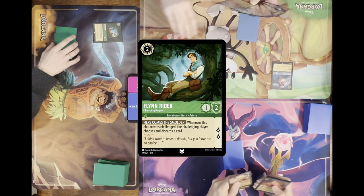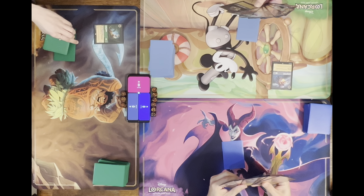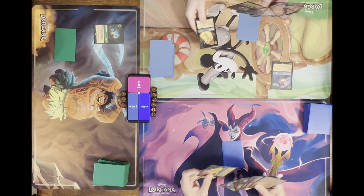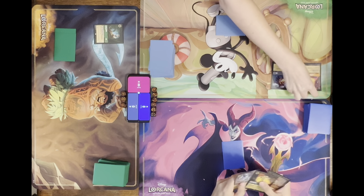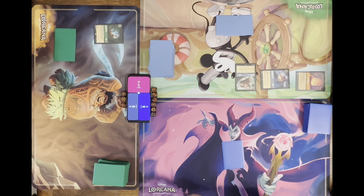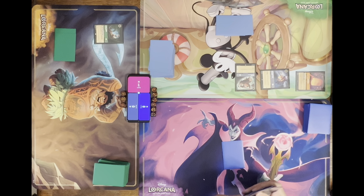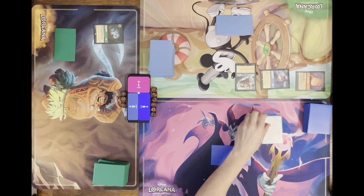I'll draw for turn. I'm going to ink a tank, exert two to play Lantern which I'll also exert to play Goons, and quest for one — that's my turn. I'll draw. This is tough, people are developing boards and I'm developing nothing. But I'll ink Prince Eric and exert two to play Be Our Guest.